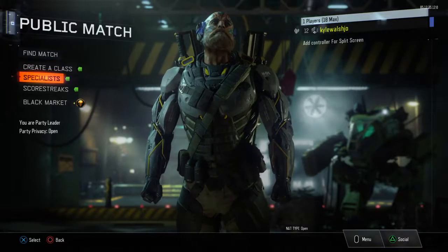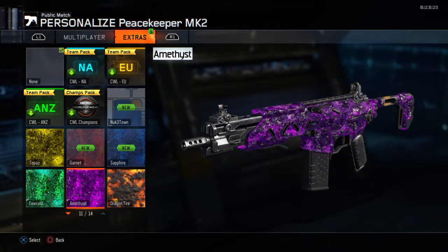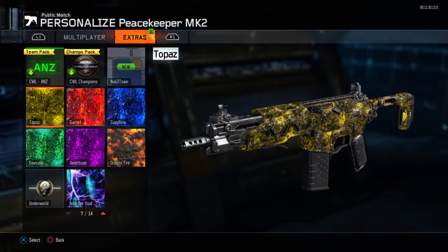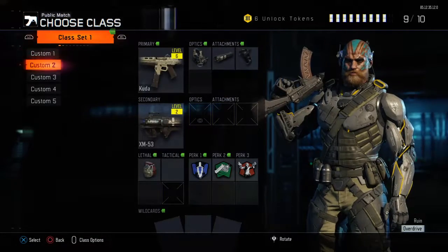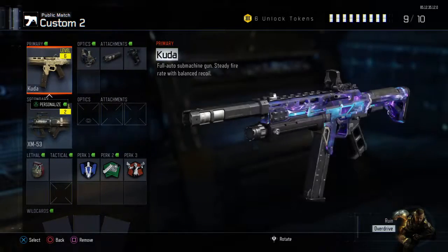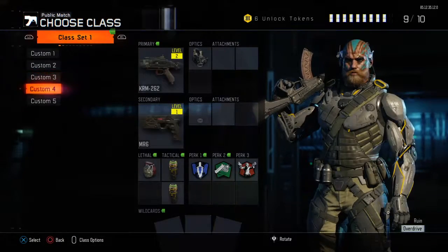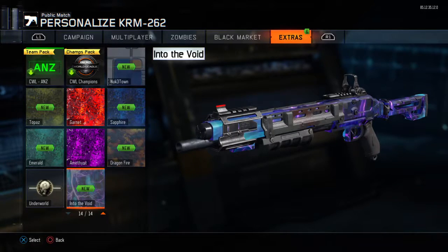Guys I want to show you this brand new camo. I got the dragon! That is sick - I got emerald, a massive dragon fire, sapphire, garnet - all the same. Guys I actually can't believe I got this camo - into the void! I actually can't believe I got it. Everybody loves this camo, everyone wants this camo - everyone's been fighting for this camo. Oh that looks pretty sick!